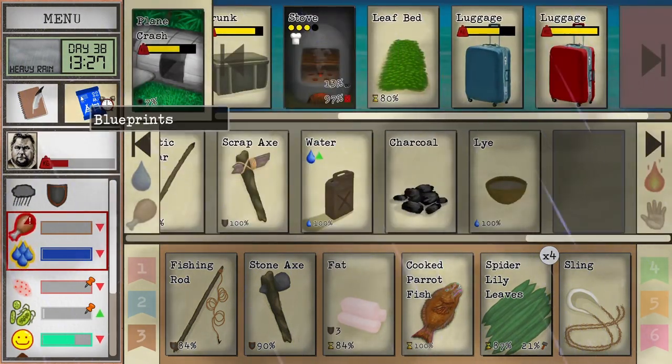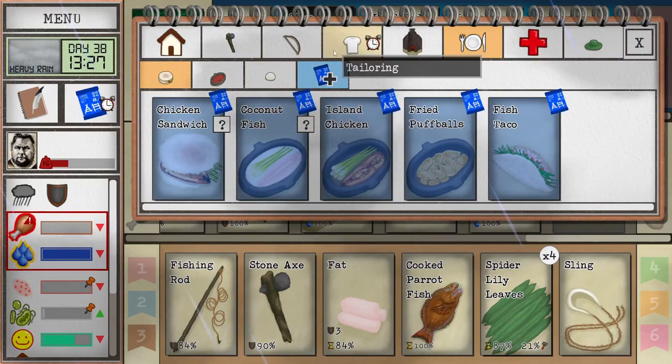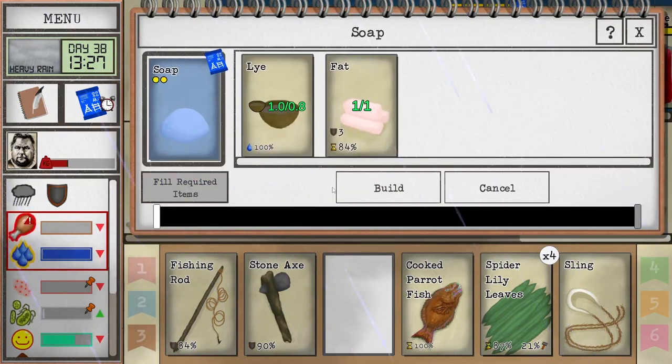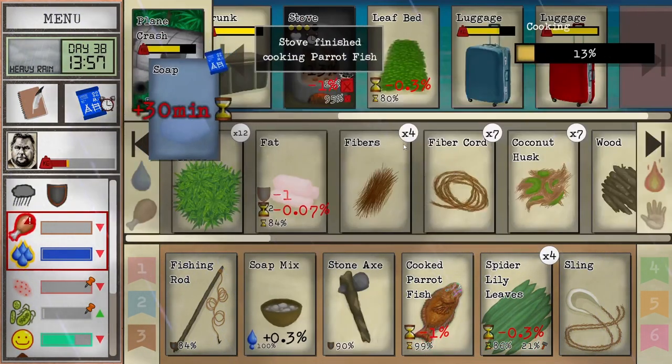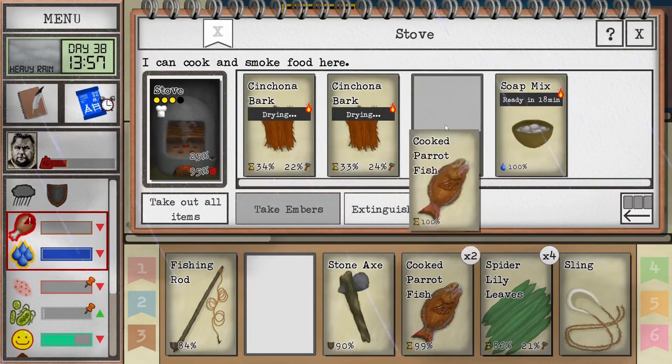Here we go. I don't have a lot of good uses for the fat currently. Medical soap. You do get the soapy mixture — it was vaguely a lie. And then we cook it.